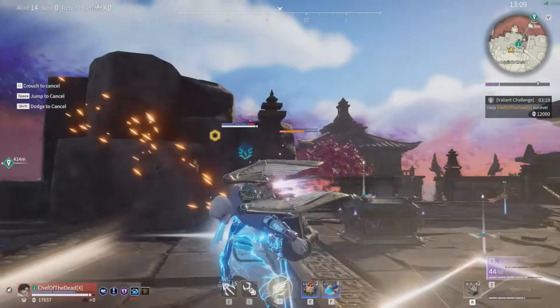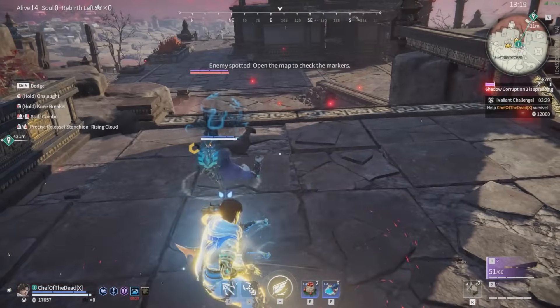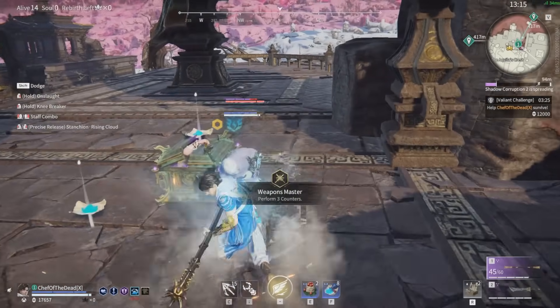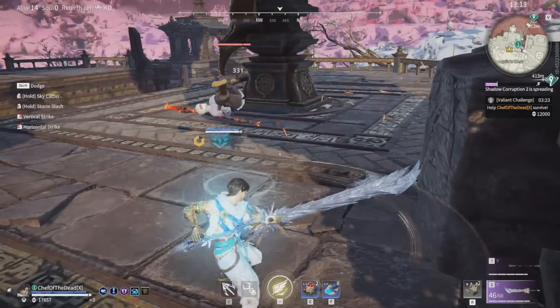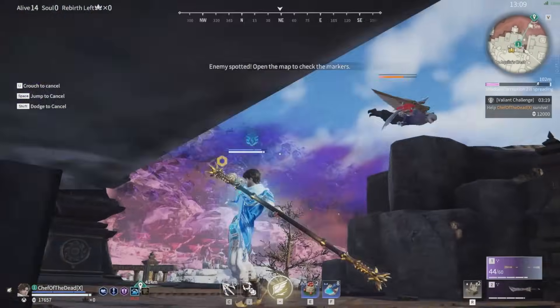The biggest thing you have to worry about with Hottie's ultimate is blue focus. You have to be really careful with how you approach an enemy, because if you're not in that 3rd charge state, focus attacks will interrupt you, and with enough damage you'll be taken out of flight mode.